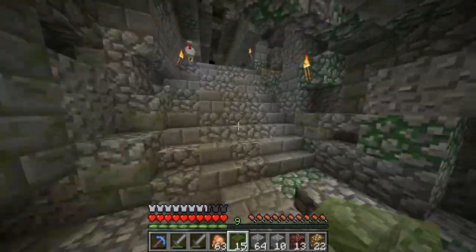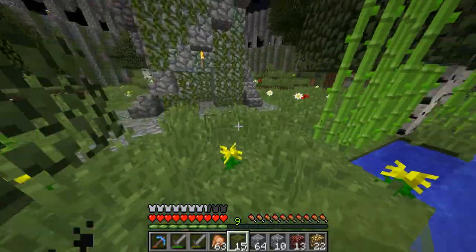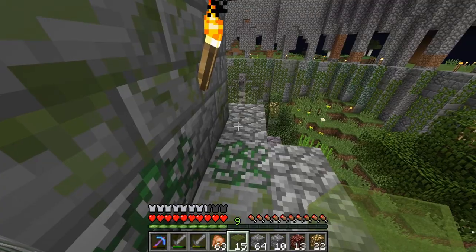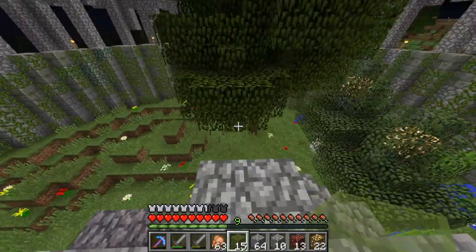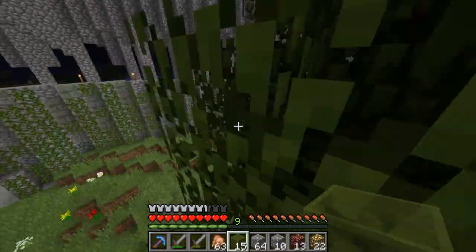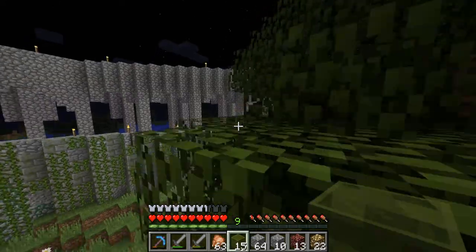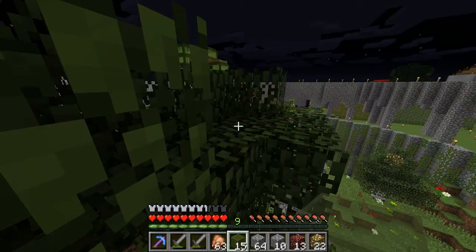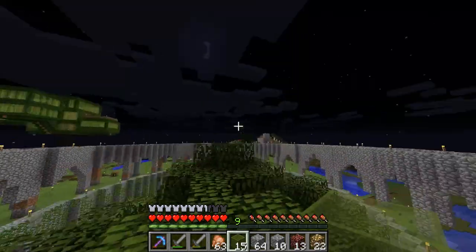Before I forget, at the time of recording there's been a new member on the server — his name is MML Matt. You may know him from the SpongeBob SquarePants Battle for Bikini Bottom race I'm doing with him. I don't know if I like that escape route from the tower — look, you can just walk off to the left and you're out of the arena.